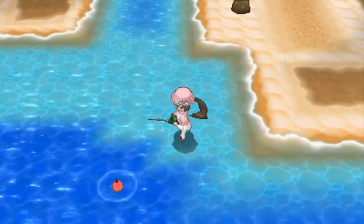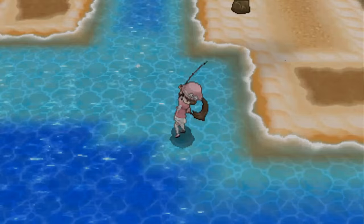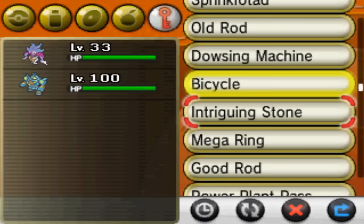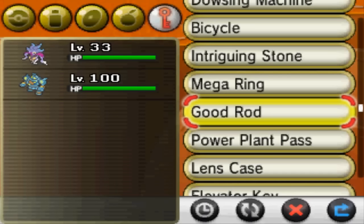Method 3: Chain Fishing. This method is new to X and Y and it's a lot of fun, even if there are a limited number of shiny Pokémon you can get this way. First, you'll need a Pokémon with a Suction Cups or Sticky Hold ability in the front of your party. Next, you'll want to register your rod of choice to the Y button and unregister everything else. I prefer the Good Rod, because generally unevolved Pokémon have a higher catch rate, which makes the whole thing less stressful.